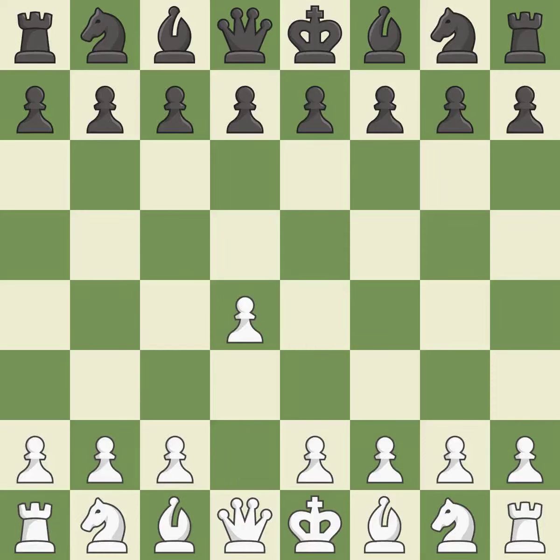Opening with the queen's pawn. The Indian game begins by controlling the important e4 square with the knight, rather than a pawn. By taking control of the crucial d5 square and creating a space on which the knight can move to c3 without obstructing the c-pawn.